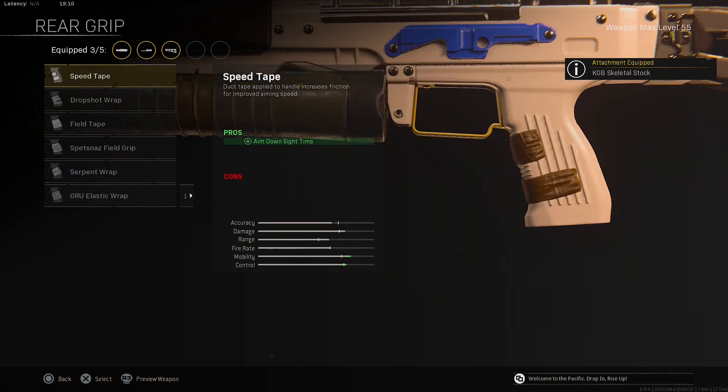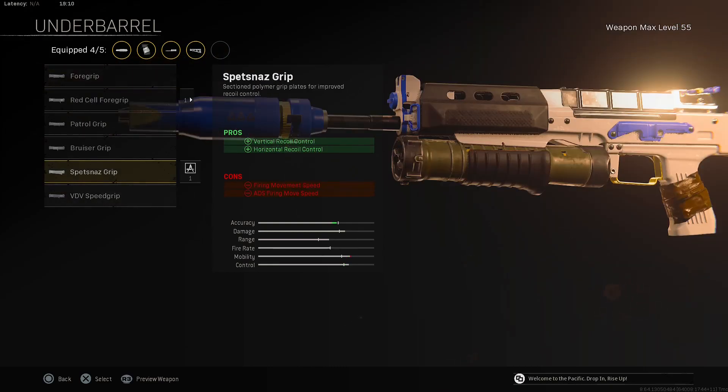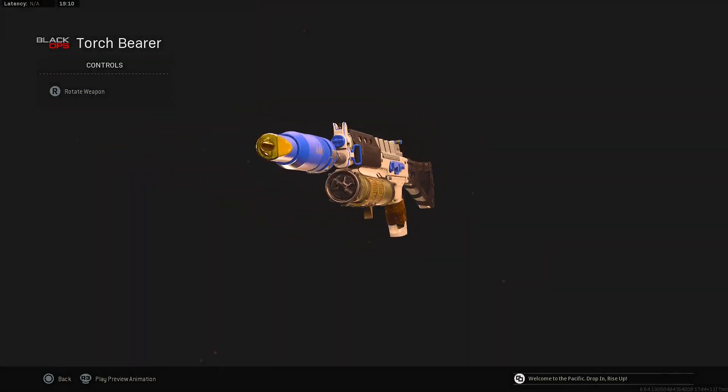With the rear grip, we are looking for a grip that increases aim-down-sight time the most, and that is the Serpent Wrap. For the underbarrel — the last attachment for the Bullfrog — I will be using the Bruiser Grip for that movement speed and hip-fire accuracy.